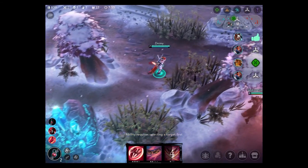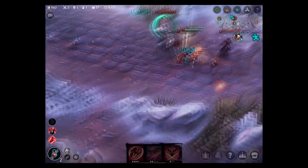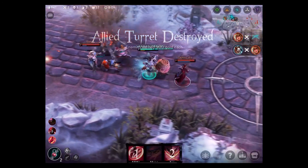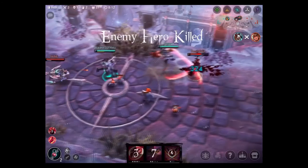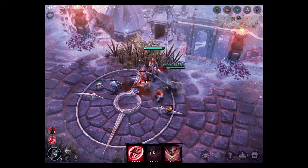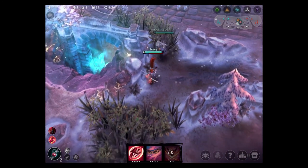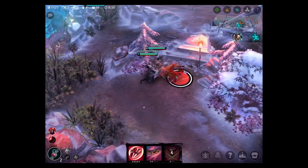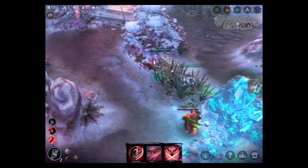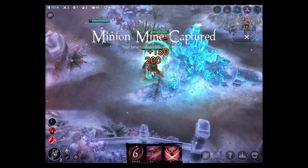Moving on, the opposing team just killed our Saw and they try to take our turret. I focus the Rona instead of the Vox because I can use the turret to aid me in killing the Rona. I then divert my focus onto the Vox — I do not kill him, but I weaken him enough so that he is out of the battle. At this point, the enemy team is on the retreat. I am confident that invading their jungle would be safe. The goal is to take all of their jungle and their minion mine to starve them out of any possible gold income. If the enemy tries to contest their jungle camps, we can easily kill them.